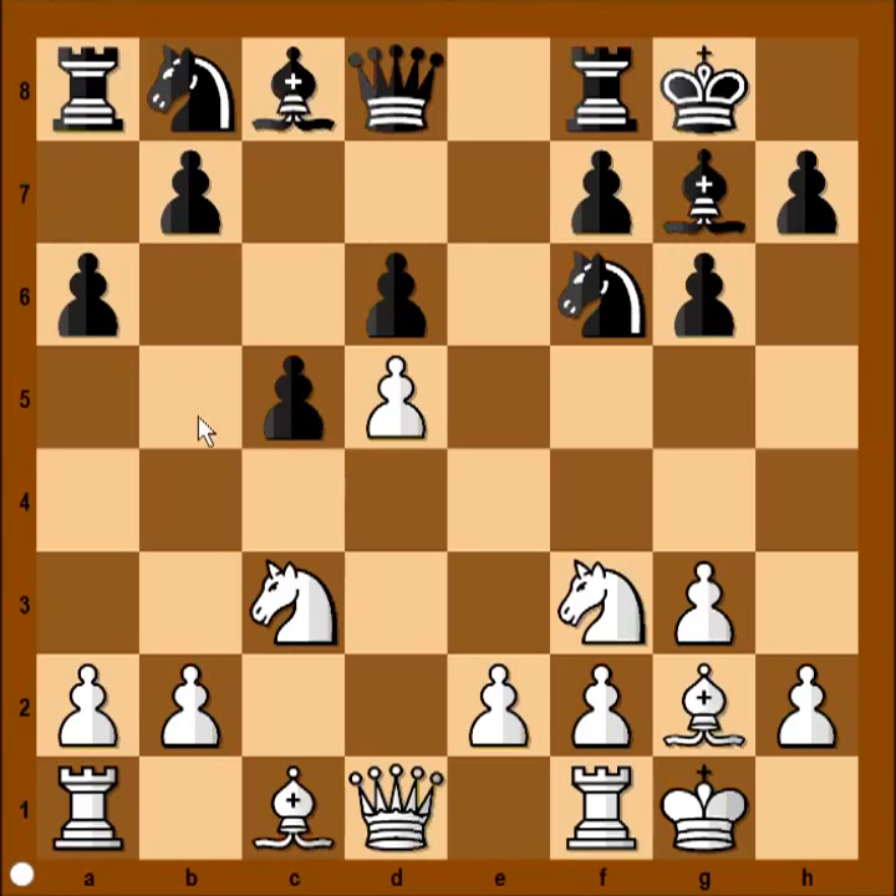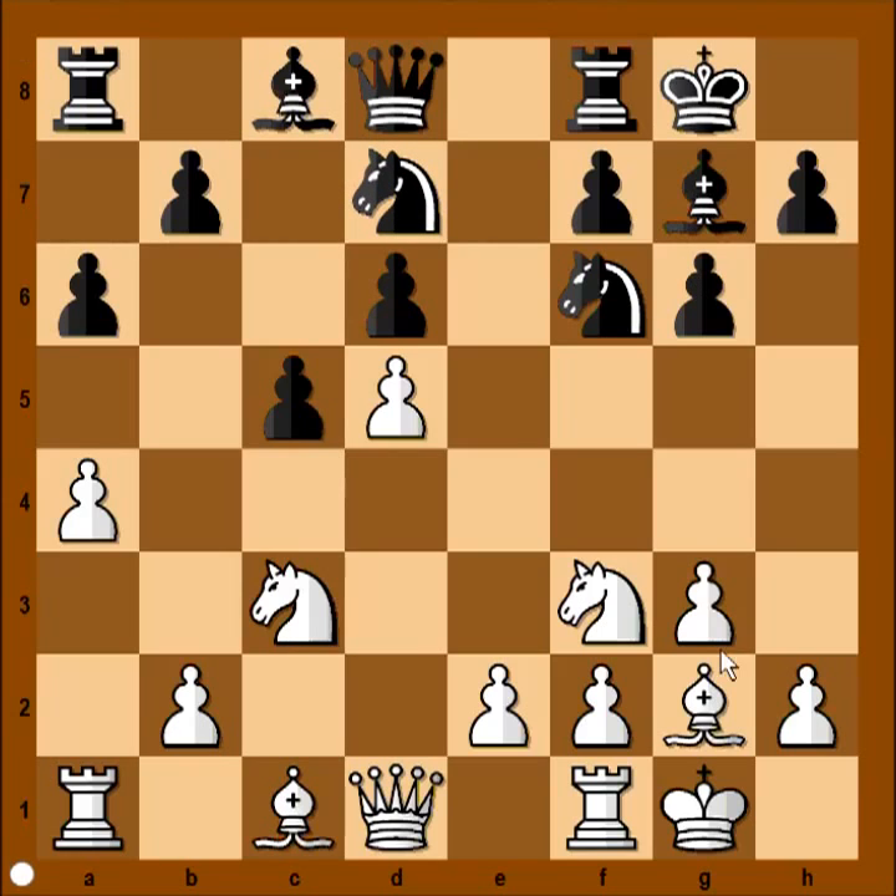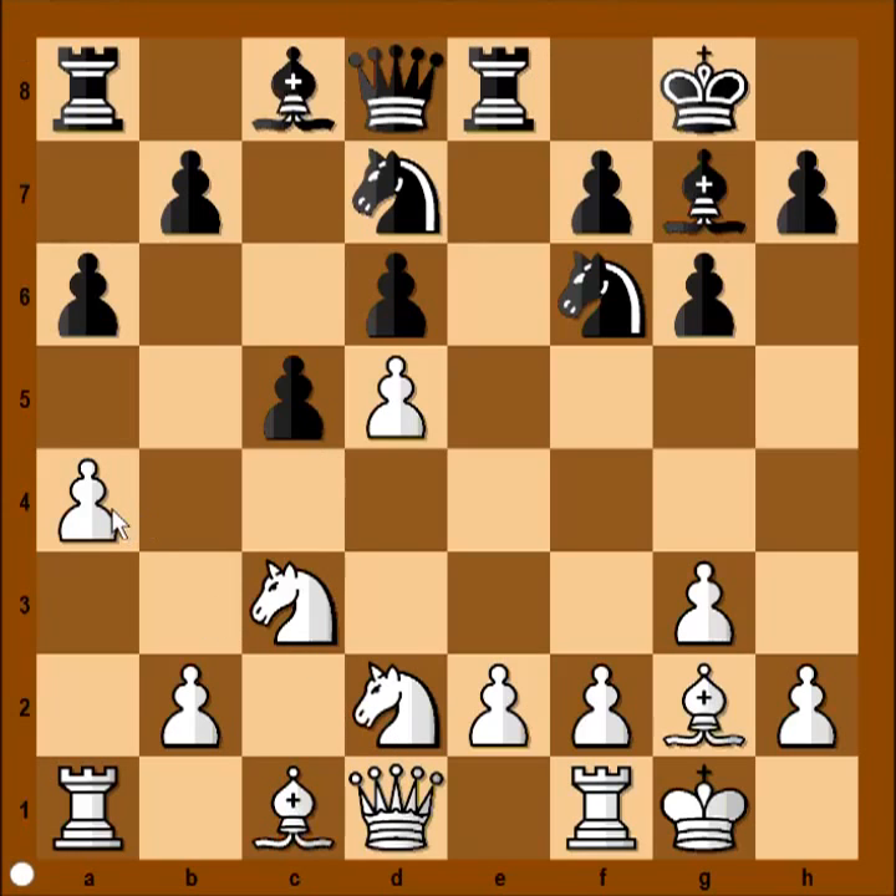a6, preparing b5. a4 was played to stop that. Knight from b to d7, knight to d2 — the knight maybe going to c4 or b3. a3, rook to e8, a5, b5.